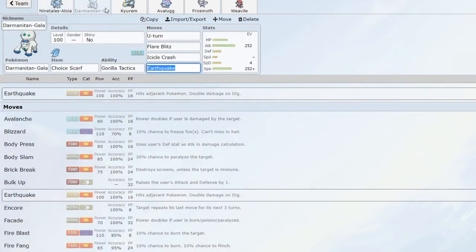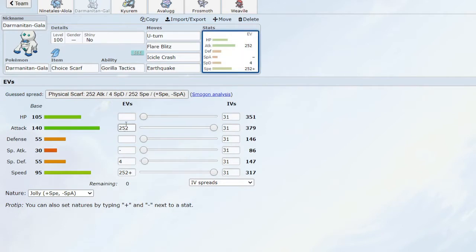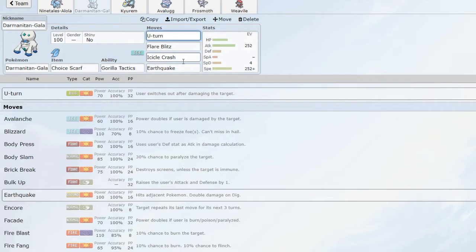Next up we have Galarian Darmanitan, because honestly you don't need to think when you have Galarian Darmanitan on your team — it just comes in and clicks buttons. Gorilla Tactics is essentially a built-in Choice Band along with the Choice Scarf, so off the bat we have basically +1 speed and +1 attack. We have U-turn to keep momentum, Flare Blitz to deal with steel types like Ferrothorn, Icicle Crash as great STAB with a chance to flinch, and Earthquake which is nice against rock, steel, and fire types.